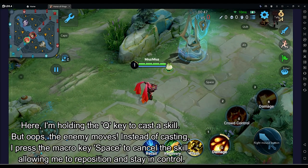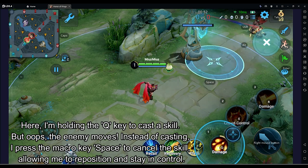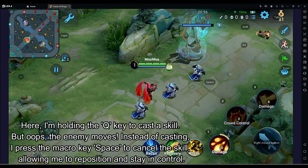Here I'm holding the Q key to cast a skill. But oops, the enemy moves. Instead of casting, I press the macro key, Space, to cancel the skill, allowing me to reposition and stay in control.